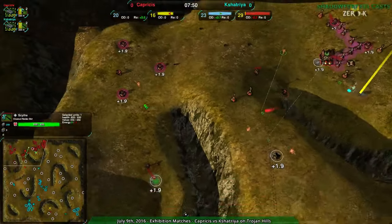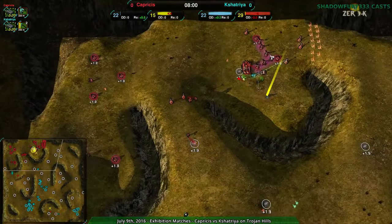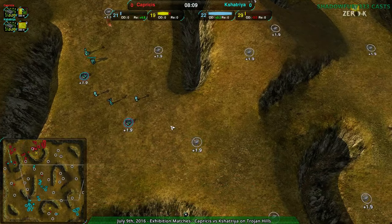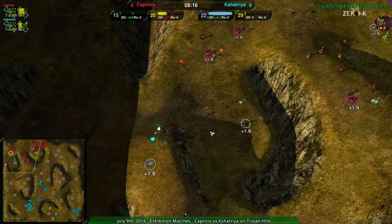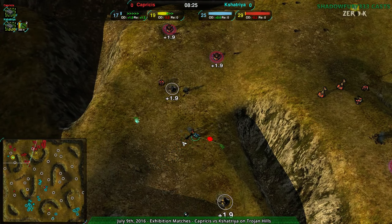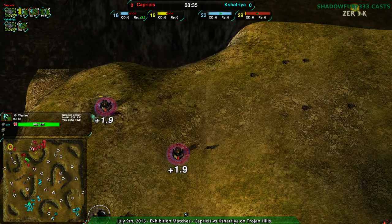Capricious is also getting their own Scythe built finally — actually there's already another Scythe but still, those two Scythes getting built. How many Scythes does Kshatria have? There are 13 on the map and I think only four of them belong to Capricious. We're getting into Scythe wars here, so Capricious is going to be able to see what Kshatria has and find some weak points. Kshatria has a fair amount of defenses but doesn't have a lot of expansions. Unfortunately Scythes remain cloaked so Kshatria still has a lot of harassment opportunities.